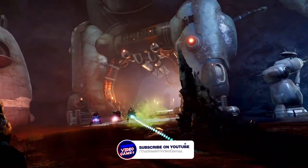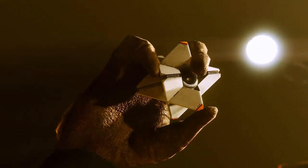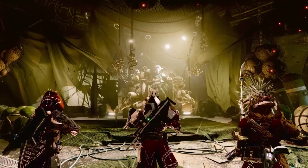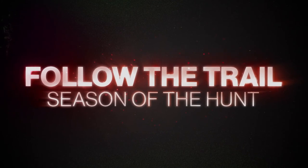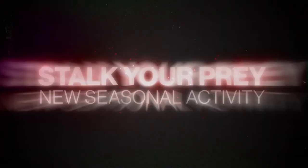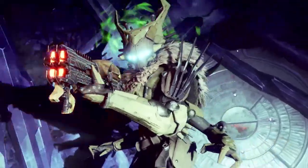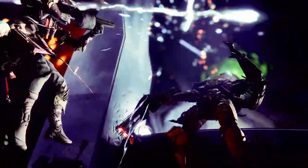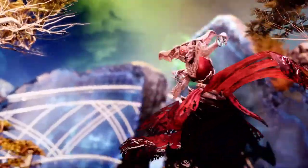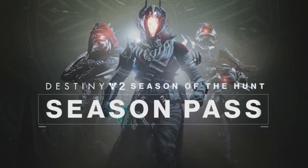These weapons are available as part of Season of the Hunt, so you're going to need the Season Pass to get hold of them. There are a couple of ways to get these weapons — two of them are available through the Season Pass: Royal Chase at rank 30 and Blast Batuu at rank 45. You can also turn in Recon data, acquired through successful Wrathborn Hunts, and rank up at Crow to get Engrams which generally give you weapons from the seasonal loot pool.